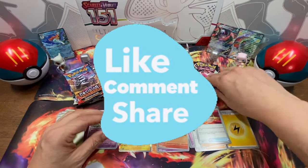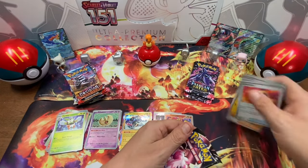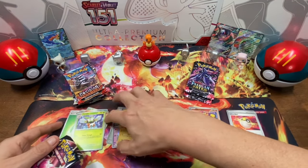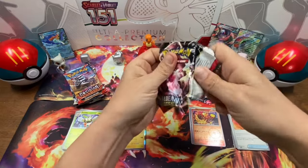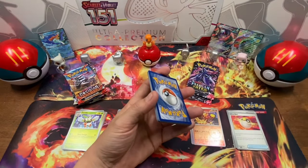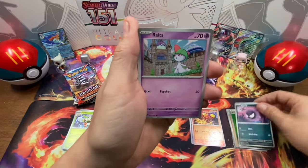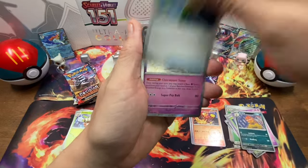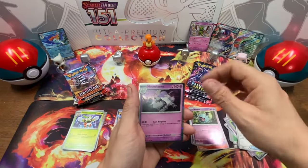So it's 1-0 so far, guys. We go back over to Paldian Fates. We'll put the holos and reverse holos together to make it easier. It's already 1-0 in hits — money-wise it's probably a dollar and a half against zero. One hit can make all the difference. We've got Ghastly, Ralts, Toad School, Woobat, Whimsicott, Scrafty, Electric Generator, Xatu, a Baby Shiny Rare, and then Woobat and Houndstone.